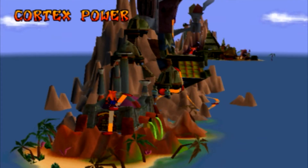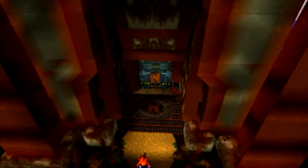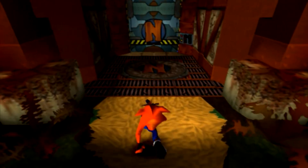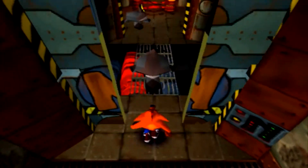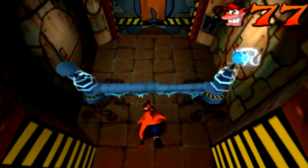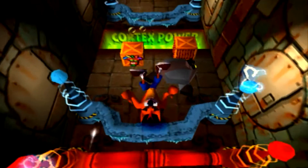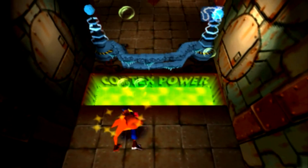Now I originally was going to do Fumbling in the Dark along with the other hidden level, Hall Hog, but instead I'm going to take care of this one. This is probably one of the harder levels as well to get all the boxes on. Basically this level requires you to go sort of back and forth between different paths to get all the boxes, so this could be a tricky one.